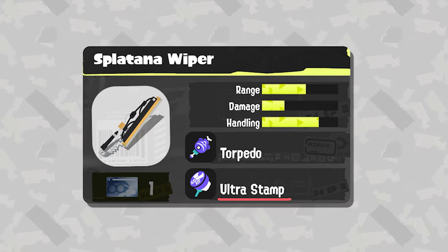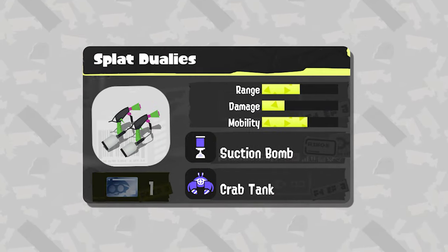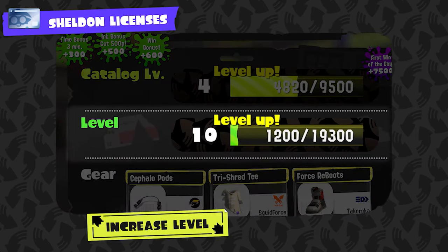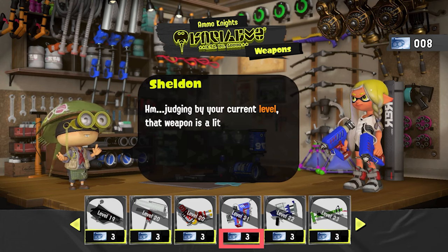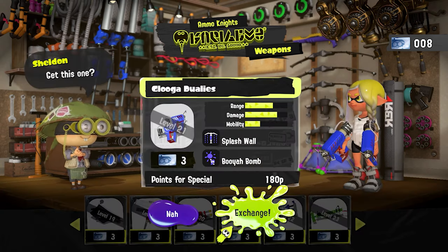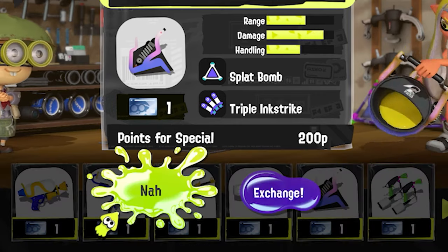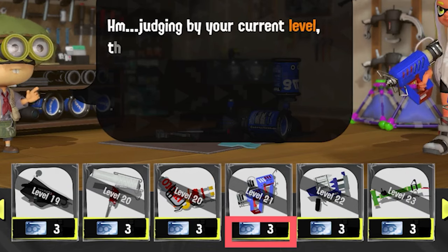While they show off weapon kits, we see a new icon with Sheldon on it revealed to be a currency only accepted at Ammo Knights called Sheldon Licenses. You obtain them by leveling up or increasing the freshness bonus on any specific weapon, and they can be used to buy any weapon early that's locked behind a certain level, meaning you don't need to level up to buy your favorite weapon anymore if you have enough licenses. It also looks like every weapon in the game is worth one license to simply buy, but worth three licenses if you want to obtain it early.